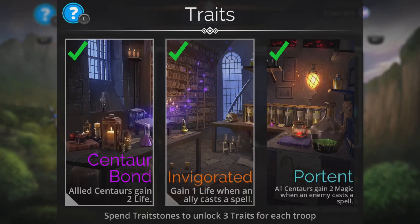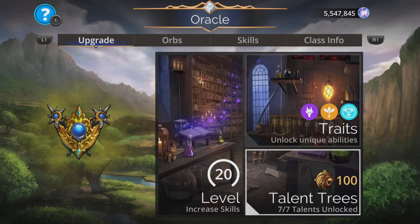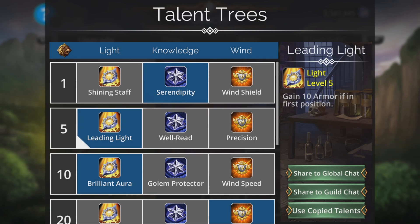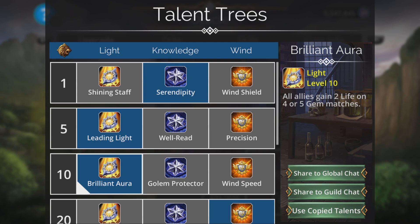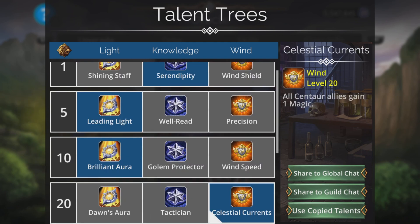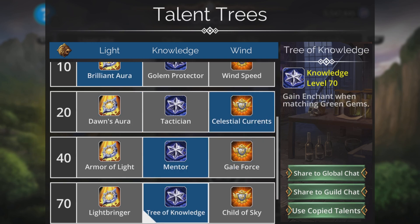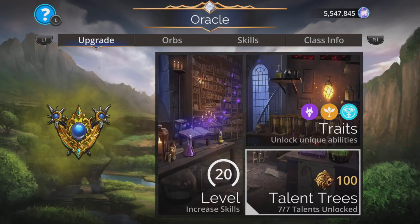For the Oracle class, the talents work okay with it: Serendipity is fine; Leading Light gives you 10 armour if you switch positions around; Brilliant Aura gives all allies 2 life on 4 or 5 gem matches — and remember we can loop with Hippolyta and get that constantly; Celestial Currents gives all Centaur allies 1 magic; Mentor gives all allies 1 more magic; and Tree of Knowledge grants enchant when matching green gems, which we're doing pretty much all the time.